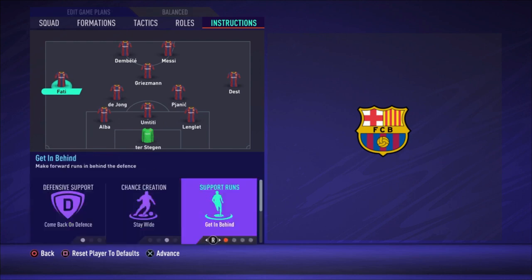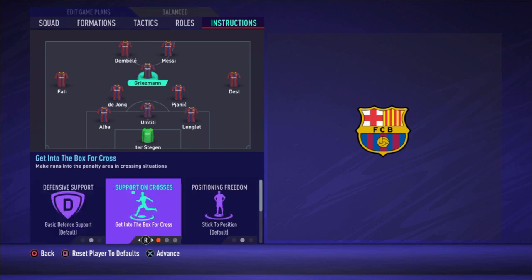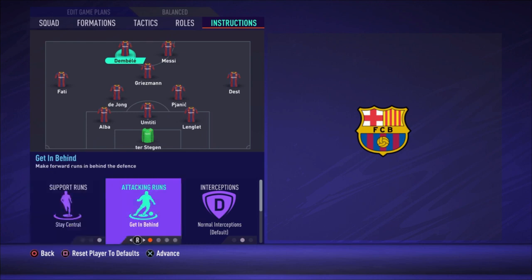Then we have Griezmann — the only thing I changed for him is get into the box for the cross. Then we have Messi — the only thing I changed for him is stay central. And then Dembele — as I already said, he is going to make the runs to create space for you to pass the ball around. Stay central and get in behind.